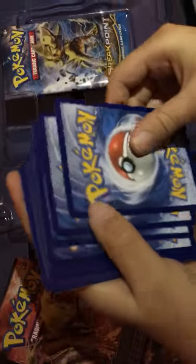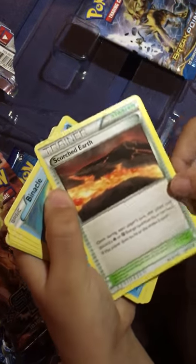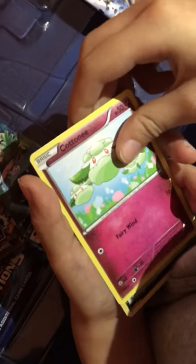Another card — one, two, three. So we have a Fairy Garden, a Braxton, a Scorched Earth, a Binnacle I think, a Meowth, a Wimsker I think, Ventino. Did you guys see that? There is something shiny at the back — a Cottonee or something, a Chaos Tower, and a Kingdra EX. That's a good card.